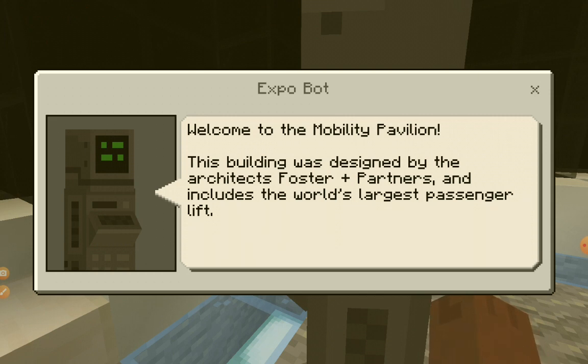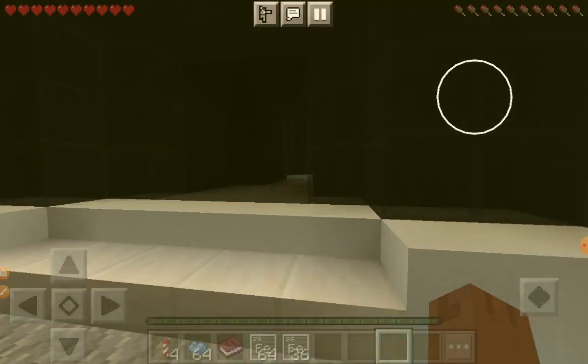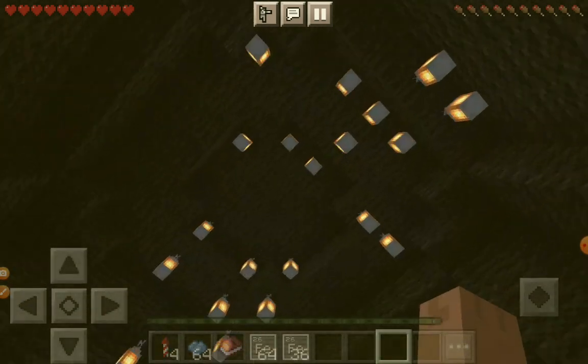Welcome to the mobility pavilion. This building was designed by the architects Foster + Partners and includes the world's largest passenger lift. Now since we talked to him, let's go inside.